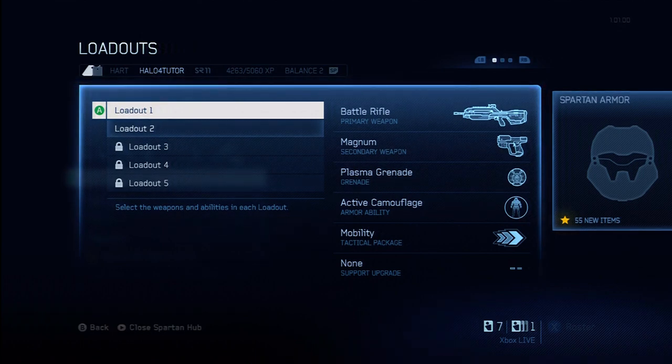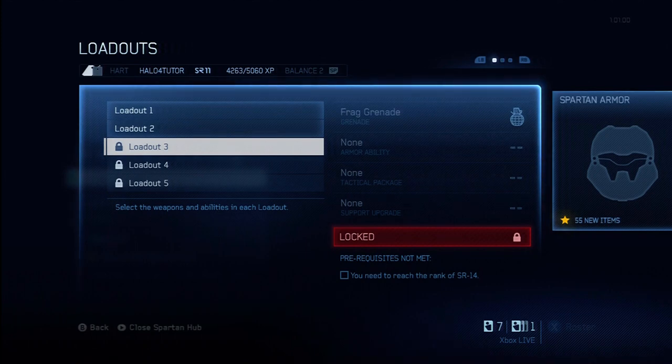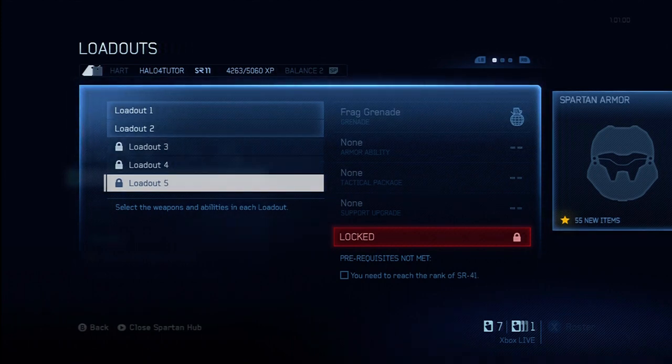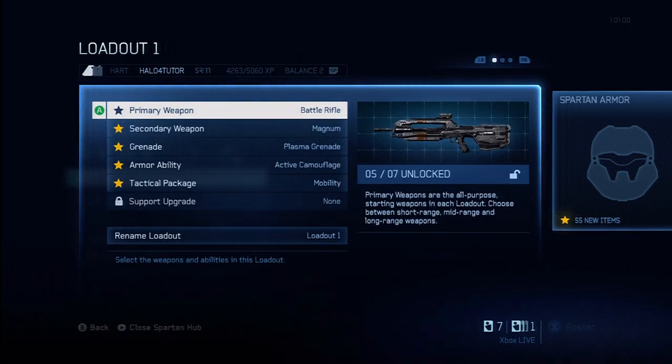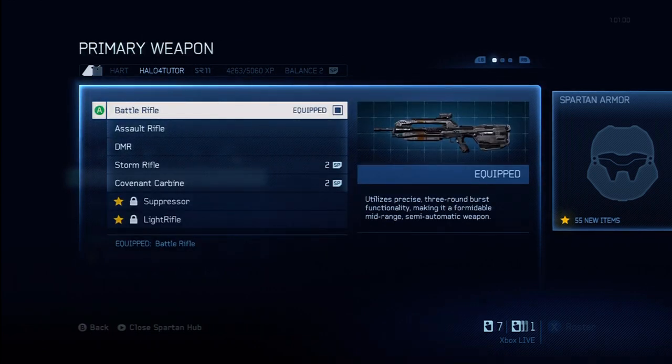Right now I only have two loadouts available — the others are locked and you need more experience to unlock multiple loadouts. I've really only focused on customizing the first one. You can choose your primary weapon; I have the battle rifle selected. It doesn't have any bloom and it's a fantastic medium to long range weapon — a real solid choice. Maybe the DMR depending on your preferences.